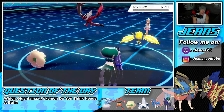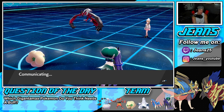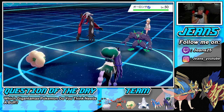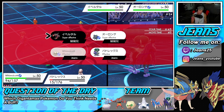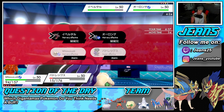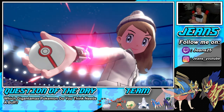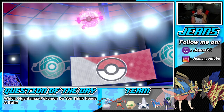We have Thundurus ready to Dynamax, so he'll be forced to either bring back out Zacian or show his final Pokemon. Great solid lead for us — the Whimsicott Shadow Rider Calyrex lead is just so good. He's gonna throw out his final Pokemon, Grimmsnarl. I'm guessing he Dynamaxes Yveltal and sets up some screens. I think we just try to Snarl — I'm gonna start doing damage.